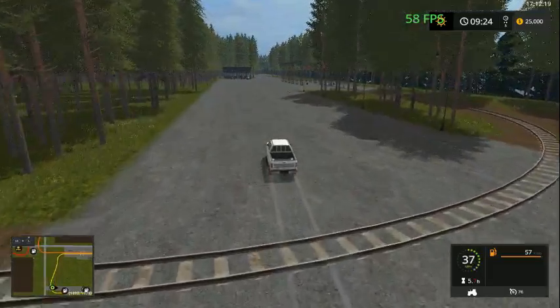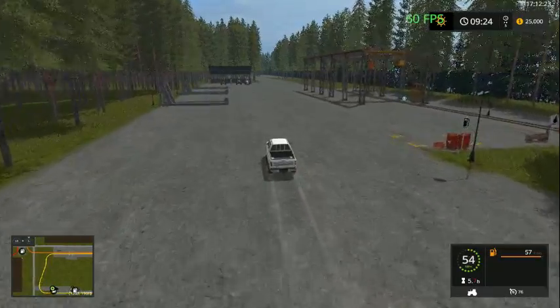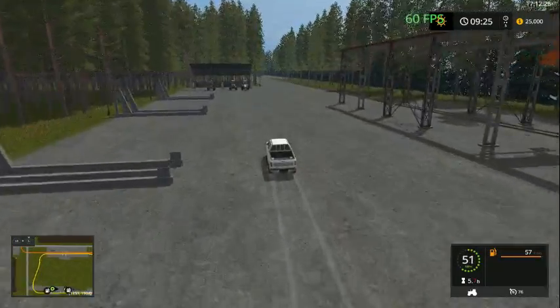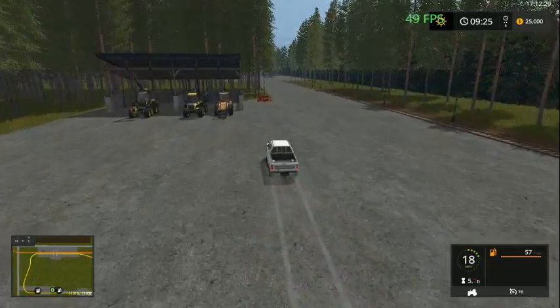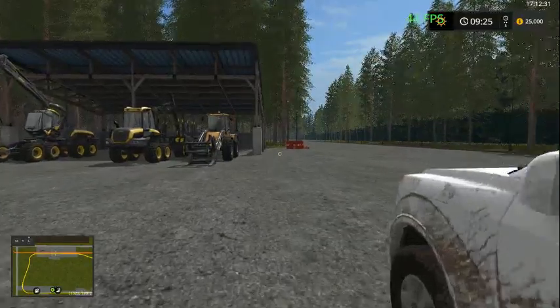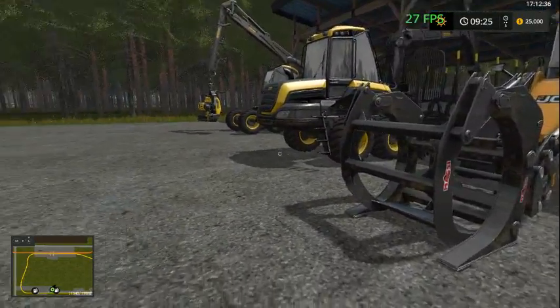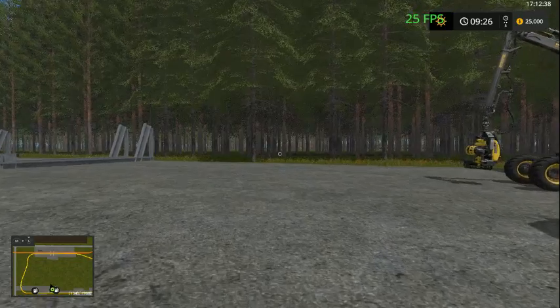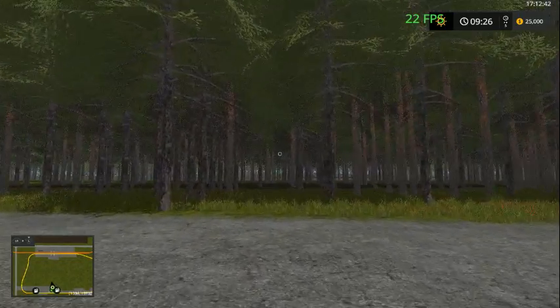Here we have one of our ponzies. We have our buffalo. We don't have a wood chipper. We have a nice JCB front loader with a log fork. As you can see, the frame rate still drops a little bit, but it's a big improvement over what it was.